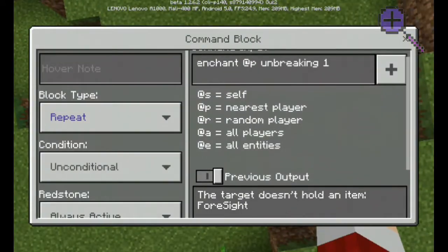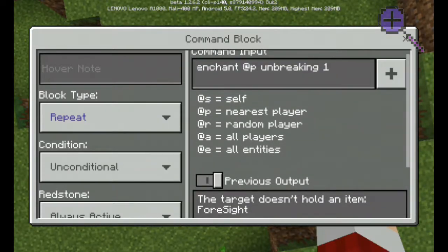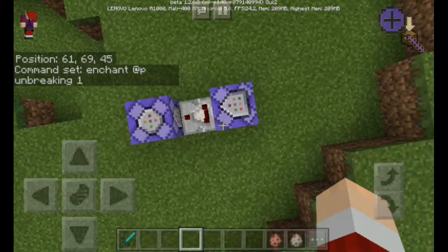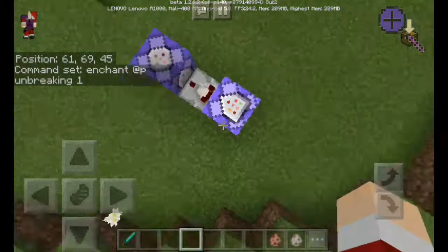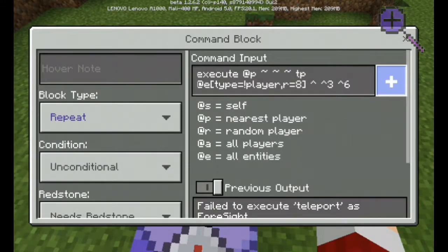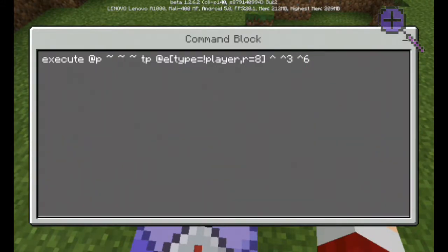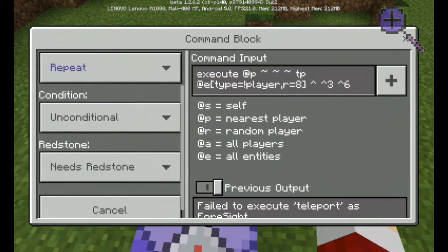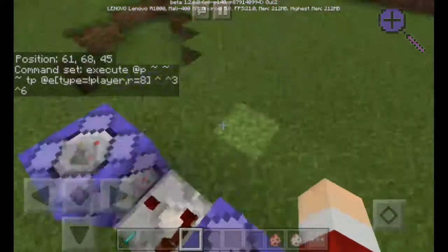Here's what the command is — it's very easy: enchant @p unbreaking 1, set to repeat and always active. After that you have to put another comparator here, like a redstone comparator, and then put another command block. Take a screenshot and note this down. Set it to repeat and needs redstone — that's all you have to do.